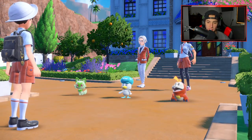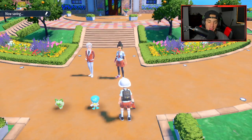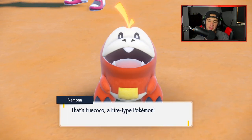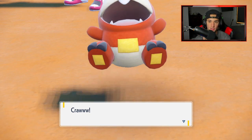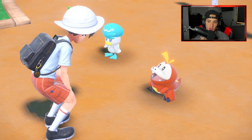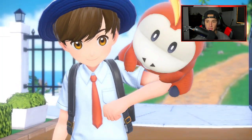Psyche — we're going with Fuecoco, baby! Got to go with my boy Fuecoco. I feel like in the most recent games it's been a while since I went with the Fire starter. Usually I'm a Grass or Water type. Gen 2 my favorite was always Totodile. Gen 3 I was Torchic. Gen 4, Turtwig or Piplup. Gen 5, Oshawott. Gen 6, Greninja — obviously cannot go wrong with Greninja. Gen 7 I went with Rowlet. But this time I'm going with the Fire starter.